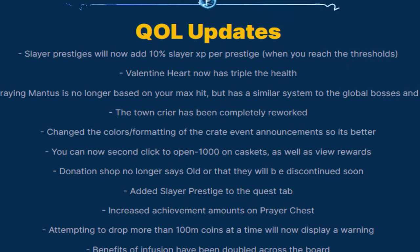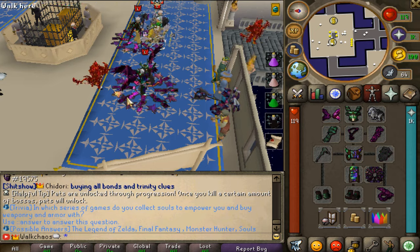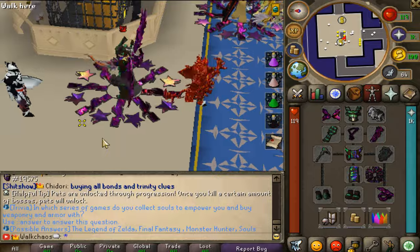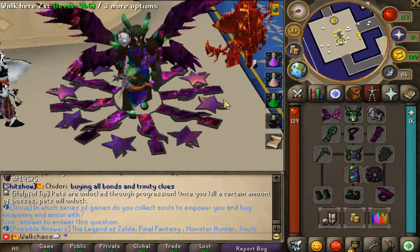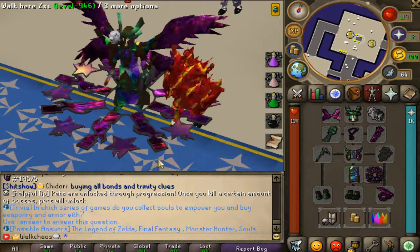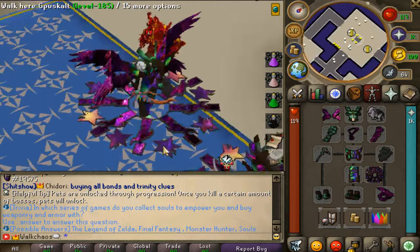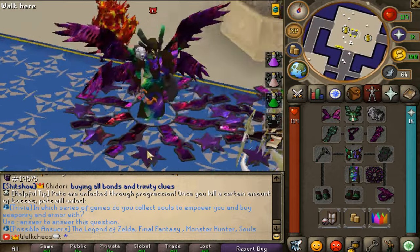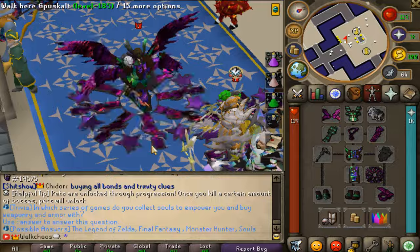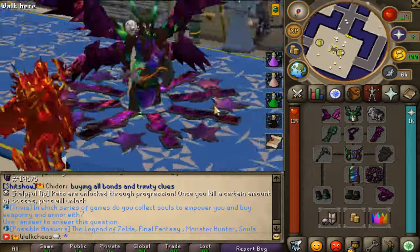And finally a bunch of quality of life updates you can check out. We can definitely say another banger of an update has been released on Fantasy — the development team behind the scenes is just absolutely crazy, and we love to see updates like this. Big shoutout to the boys. Make sure to show love to the entire Fantasy community, join the server with the links down below, enter the giveaway, smash the like button, and comment your in-game name below. I'll see you guys online — thank you so much for tuning in, love you all, have a good one, peace out.